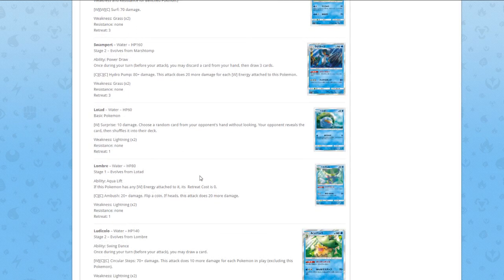Next up, Lotad — for one Water, Surprise and Damage: choose a random card from your opponent's hand without looking, your opponent reveals it and shuffles it into their deck. Just random. Lombre — stage one — Aqualift: if this Pokémon has any Water energy attached, retreat costs zero. For Colorless/Colorless, Ambush does 20 damage — flip a coin, if heads this attack does 20 more. Random stage one.